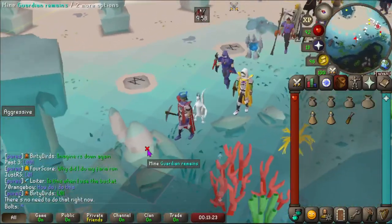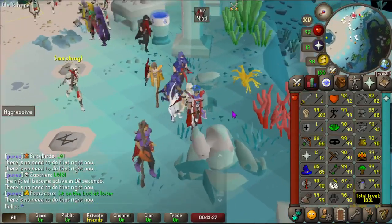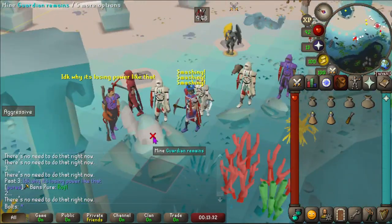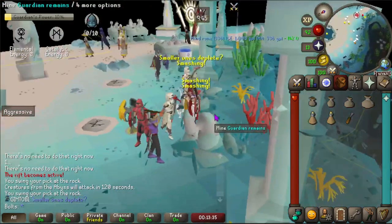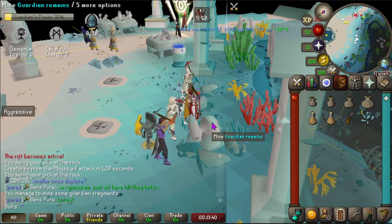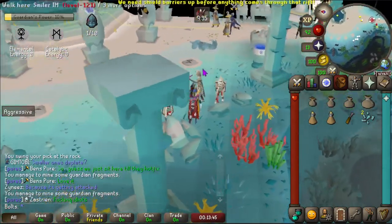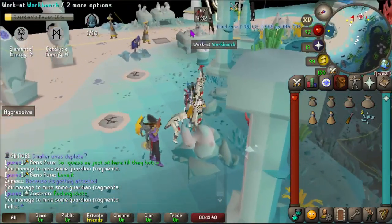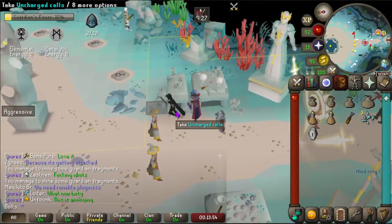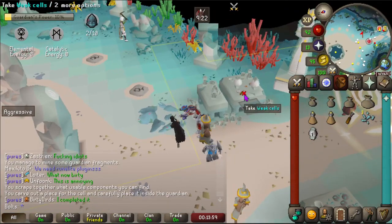What's up guys, Bolts here. I'm trying out this minigame - this is a first impression. The rewards seem pretty good, they've got some cool rewards in here. I'm excited to try this out and see how long it would take to get the Rift Guardian transmog. I've done this once so I kind of have an idea of what I'm doing, but unfortunately we lost last time, so hopefully this time we'll figure it out better.